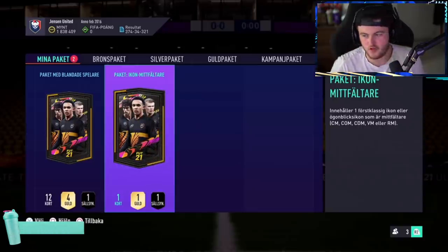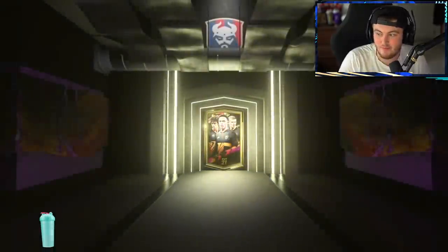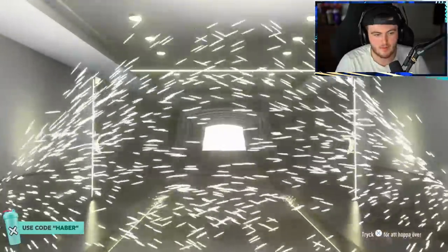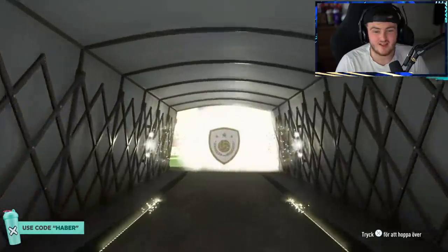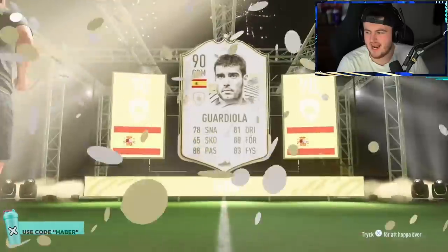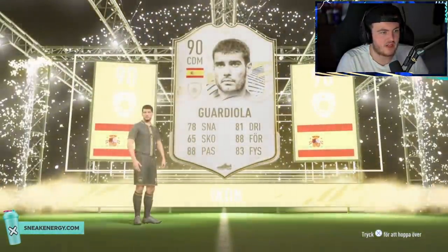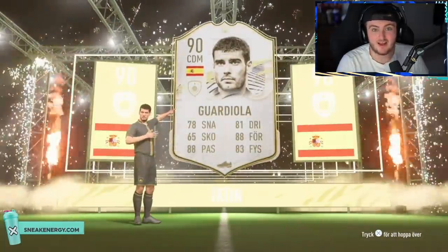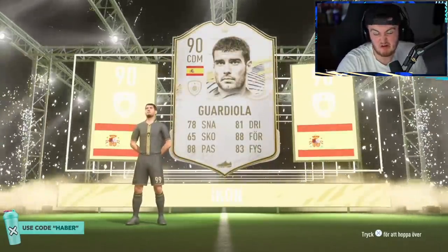Icon midfielder pack for Dante — come on, show us something decent EA. I'd even take a moments Schweinsteiger just for the image. That's a prime. Guardiola — I thought that was moments for a second. I totally forgot that Guardiola even existed. I mean at least you can use him as a manager — so he's got two uses. It's not terrible.